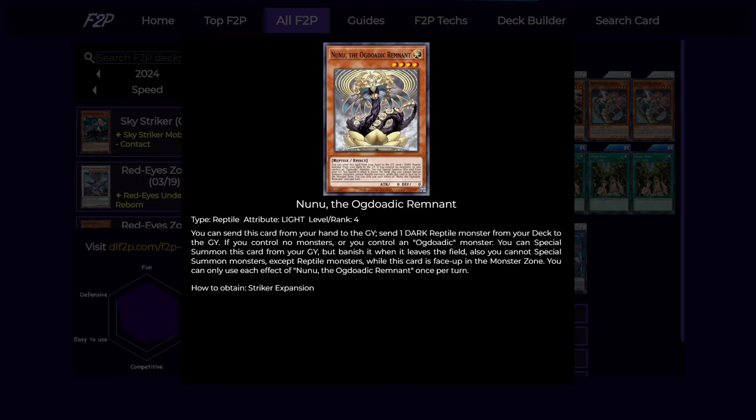First is the light level 4 Ogdoaddig. This card can be sent from the hand to the graveyard to send a dark reptile from your deck to the graveyard. And also if you control no monsters or only Ogdoaddig, you can revive this card for free, but it banishes itself when it leaves the field, and you'll lock into reptiles while this card is face up in the monster zone.